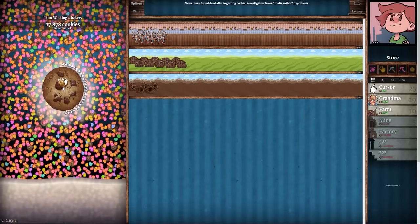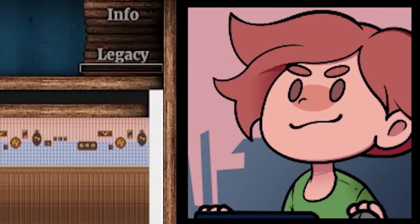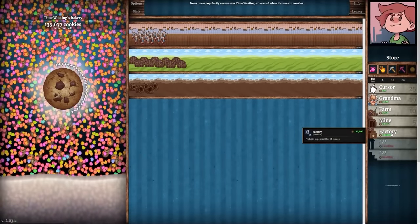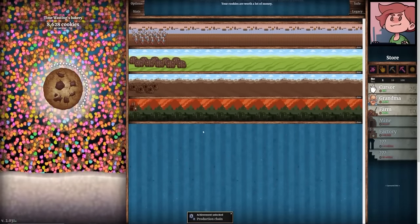The more cookies I'm making per second the more I'm going to get per click. I suspect it's worth it to save up for the factory instead of upgrading mines, farms, and grandmas. There's the $133,000 we need — this is going to take us from 491 to 751 cookies per second, almost doubling my output. That also brought my clicker up to 15-point-something per click. Another level for the factory puts us over 1,000 cookies per second for the first time — every minute we're making 60,000 cookies.